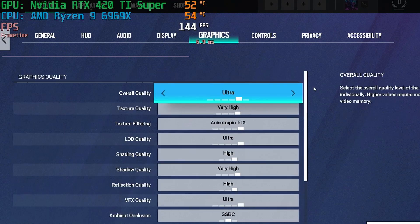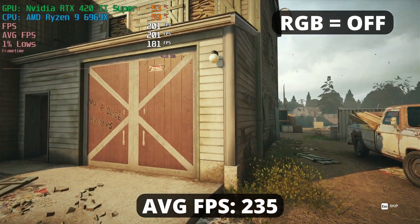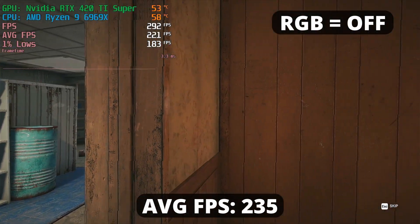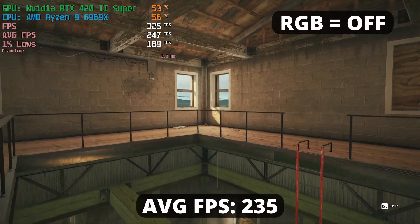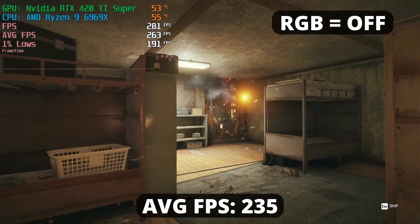Tom Clancy's Rainbow Six Siege is running pretty well at around 235 FPS average. That's an amazing result — definitely super playable with these kinds of frames. If I suck at this game, then it's my fault and not my PC. I guess I can't blame my computer when I miss my shots anymore. Well, I can still blame my terrible internet though.